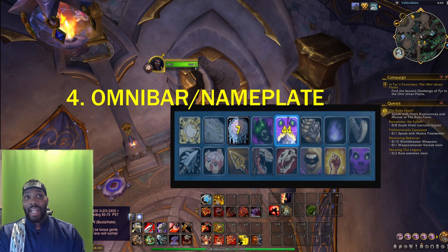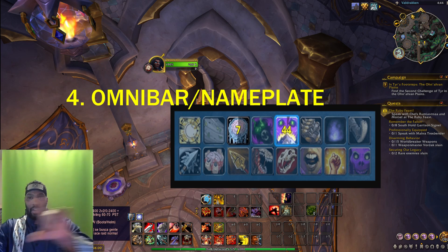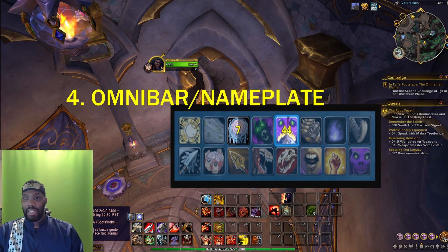Number four: Omnibar or Nameplate — either one can be used here. My preference is Omnibar because I think I can customize it more. Both do the same thing: Omnibar and Nameplate are gonna show the enemy cooldowns. Whatever abilities your enemies use is gonna pop up on that Omnibar on a bar you can place anywhere you want. With Nameplate, whenever your enemies use their major offensive or defensive cooldowns, interrupts, whatever it may be, it's gonna show up on the Nameplate with a cooldown timer so you know exactly when that ability is coming back up. Omnibar and Omni CD go hand in hand with each other, so you definitely want both at the same time.